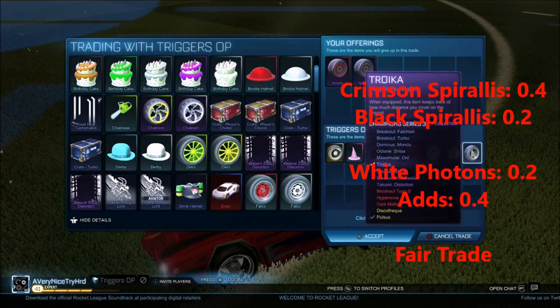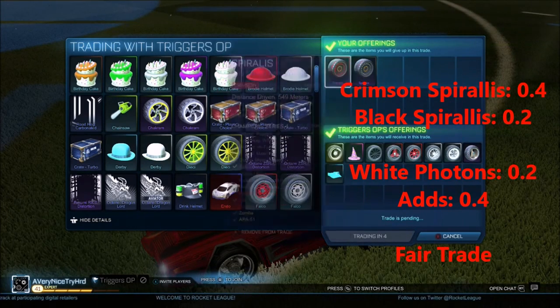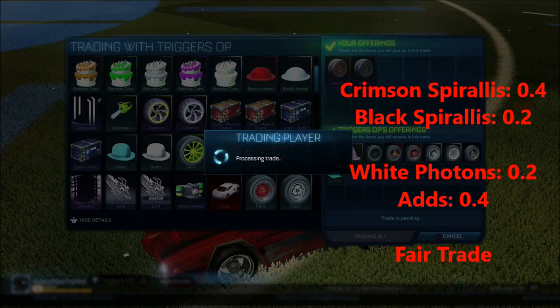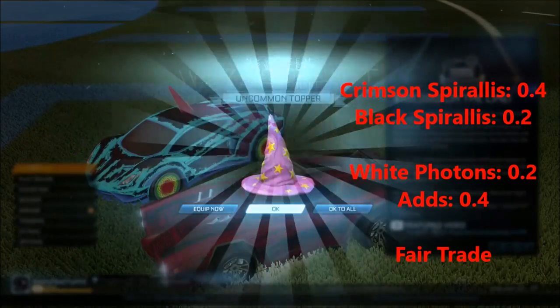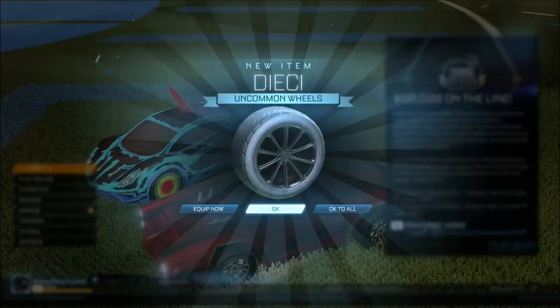Giving him some crimson paralysis and black paralysis for titanium white photons and a lot of other painted wheels. Got some titanium white tunicas in there which are worth about 1k — I mean 1.1 heat — and some other painted things in there. I was pretty happy with that trade.